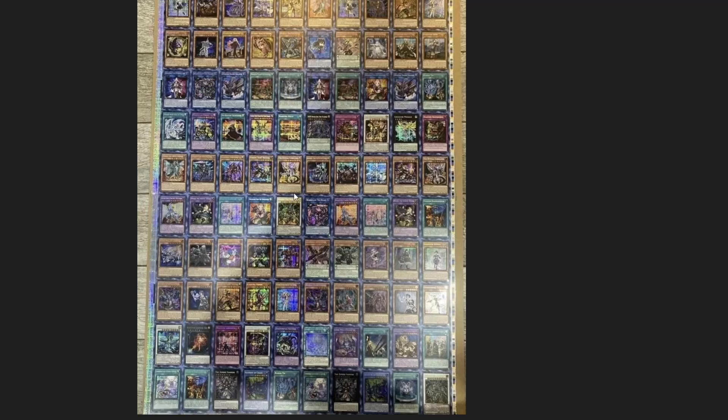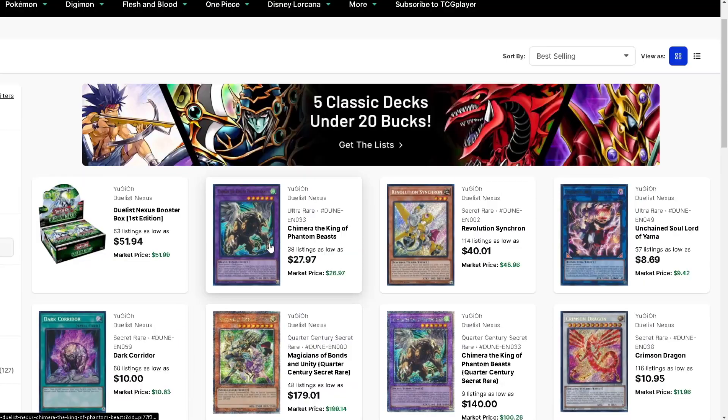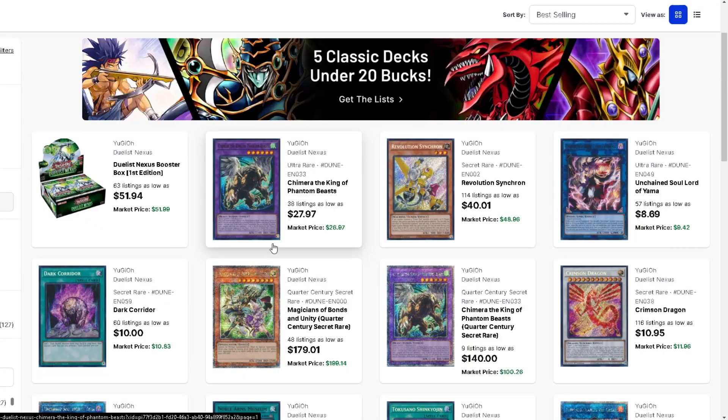There are tons of movements in these cards and a lot of them are losing value. Muckraker, for example - if it's getting reprinted, especially as another secret or two, that's obviously going to affect the value. But the cards that aren't up for the reprint block, like Duels Nexus for a while, are the cards I believe are going to make some huge jumps and are potential massive investments.